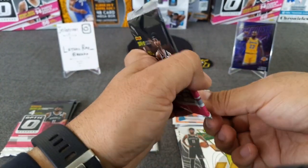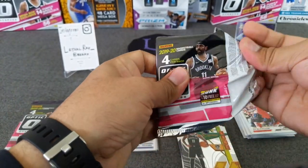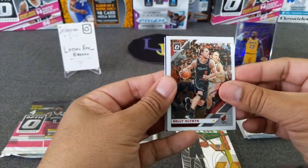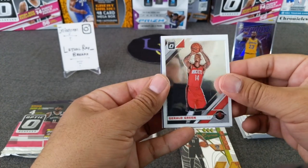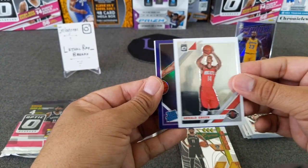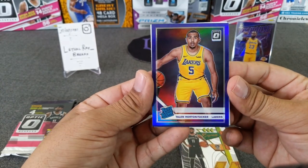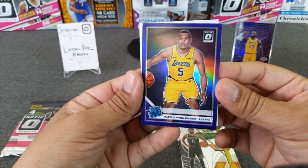Not expecting any more bangers out of this, but maybe it's a hot box — hopefully. All right, here we go: Kelly Olejnik, got a purple one here — Gerald Green. Let's see what the purple is — it is a rookie. THT, very nice! Looks pretty good, pretty good centering. Go Lakers.